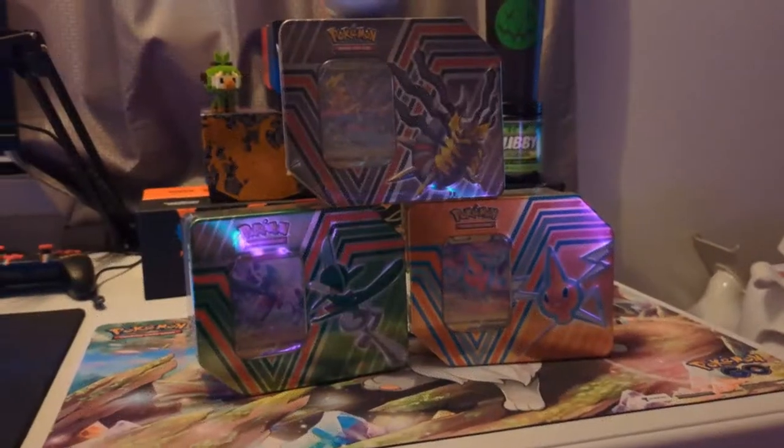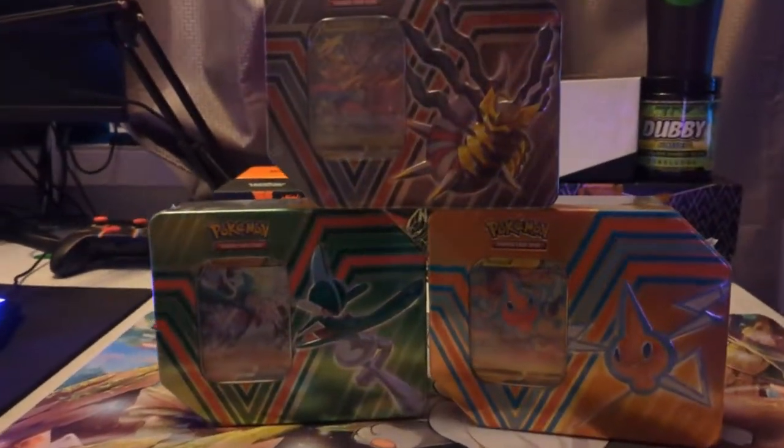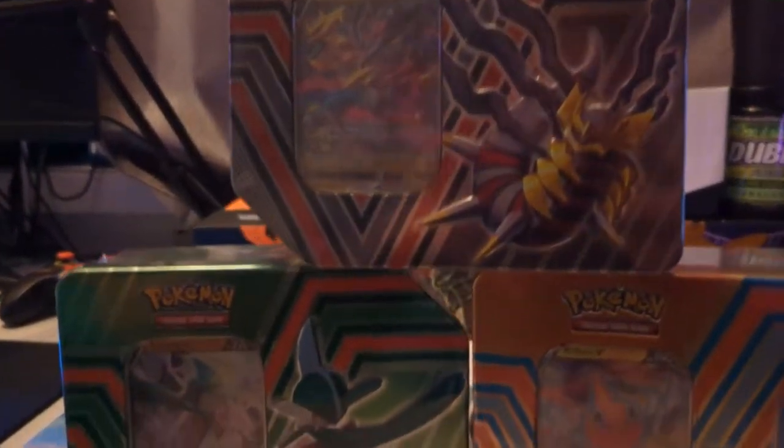What's going on everybody, it's Friday, you know what that means — new Pokemon card products. Today we are opening up the new Hidden Potential V-Tins featuring Giratina, Gallade, and Rotom. I'm so excited to get into these, let's check them out.